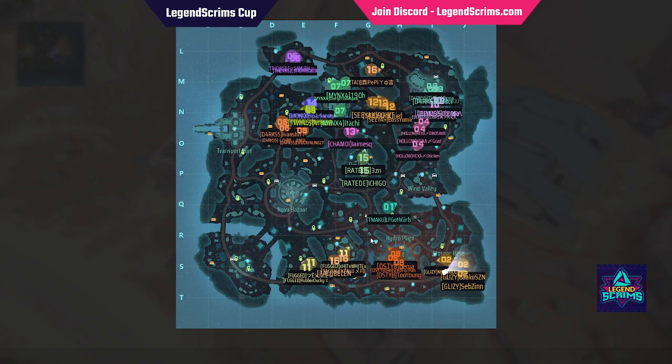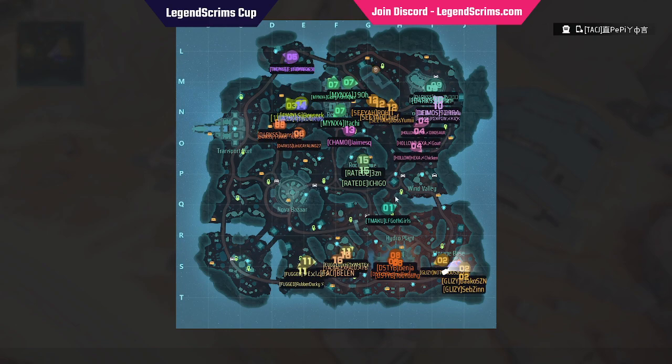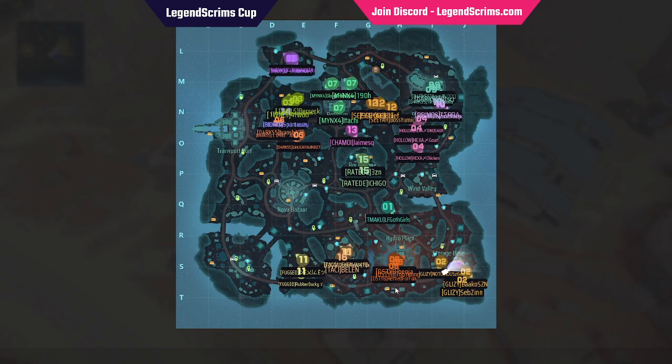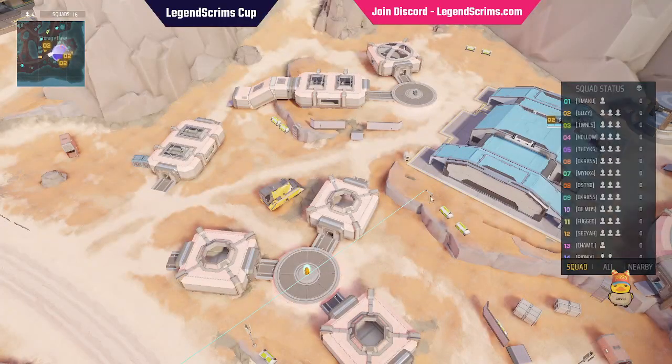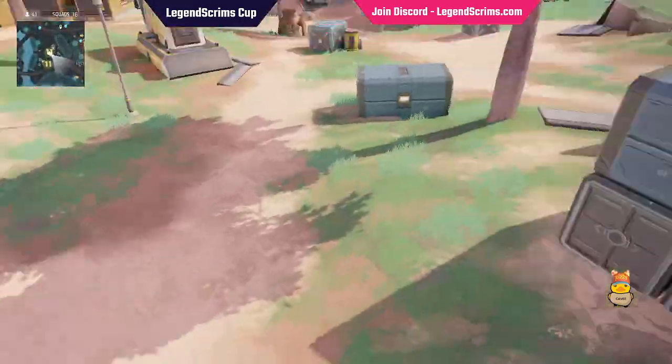Hydro Plant is definitely exciting to see. Besides that, there's a split down the middle - besides Team ACU, everyone else is either on the north side or the bottom side of the map. Going to be interesting to see who comes out on top. We're going to go towards Bugged - I saw them fighting somebody earlier.